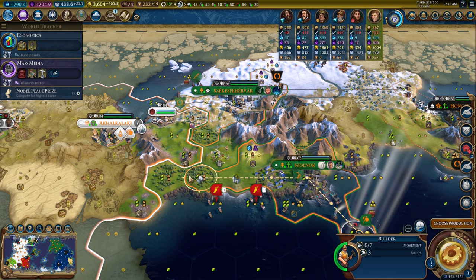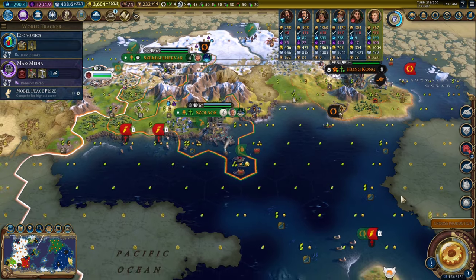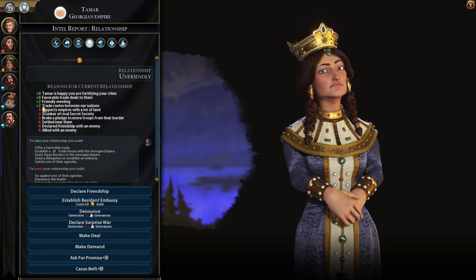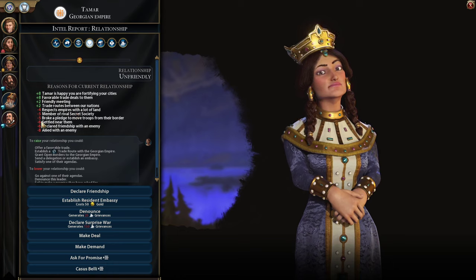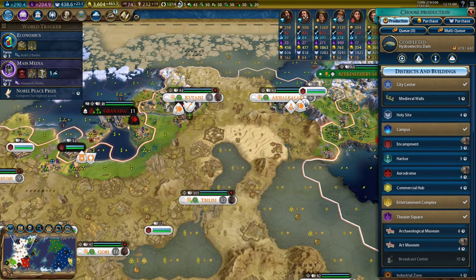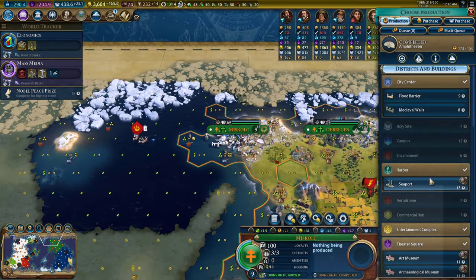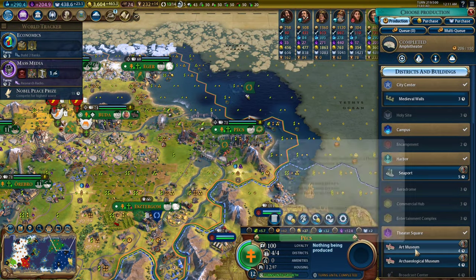This iron mine would be really good too — I'm going to build a lumber mill. Actually, the iron mine is definitely the right call here even though it takes three turns to get there. She's still unhappy with me. We sent favorable trade deals — she's happy we're fortifying our city and she respects empires with a lot of land. We broke a pledge to remove troops from their border and we settled near them; that'll fade over time. We don't have any troops near their border anymore, so in fact just move them away.